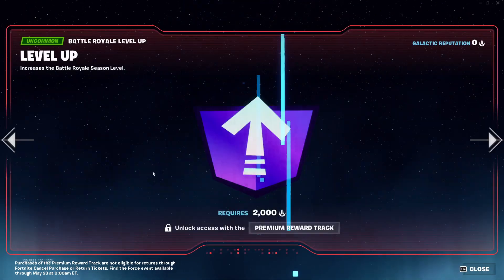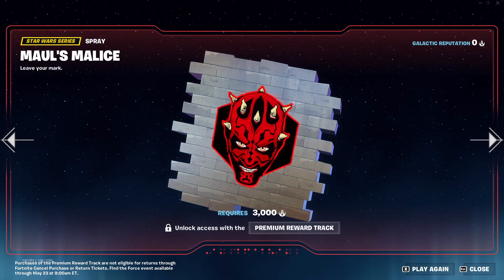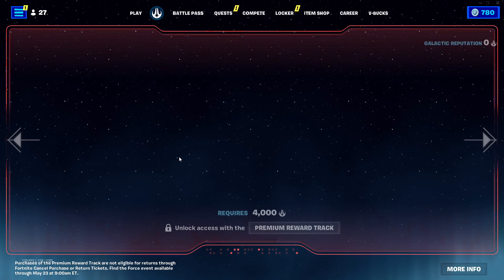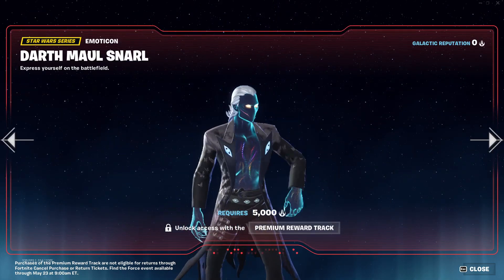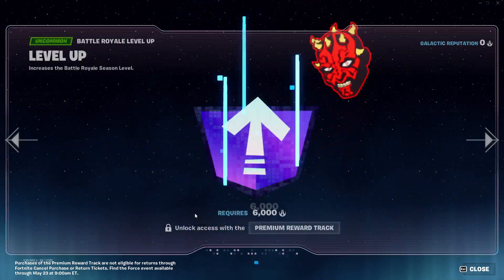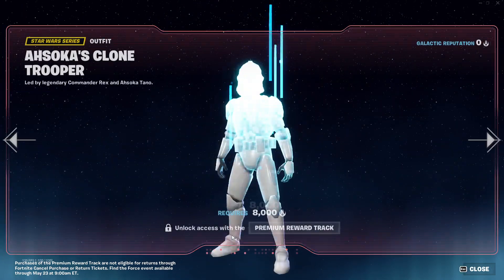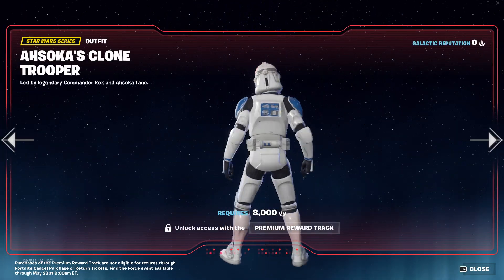And then for the paid stuff, a little backbling, cool droid backbling, more XP. A little spray paint, nice. A cool little skin — a Wolf Pack trooper, nice. A little emote — Darth Maul's. A little XP, a little XP, pretty cool. And then we get a cool little wrap. And then of course we get a cool little Anklo clone trooper.